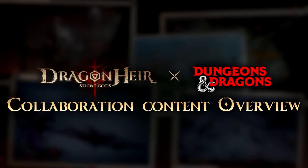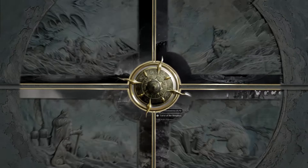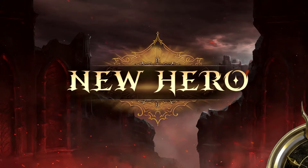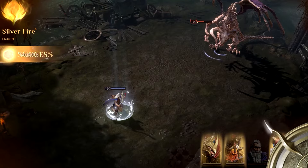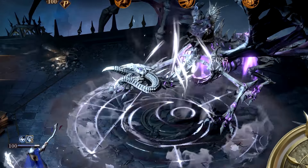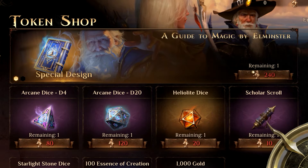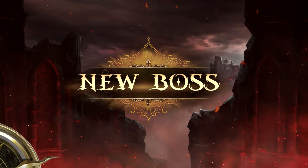But before I get into that, we need to talk about the D&D collaboration event. Starting February 23rd, you can now summon Elminster Omar from the Planner Summoning. He's a new hero of the fire element, the Sage of Shadowdao. Before, we had Dristo Arden, who I absolutely love. This time we also get an exclusive artifact, which is perfect for Elminster, as well as other heroes.